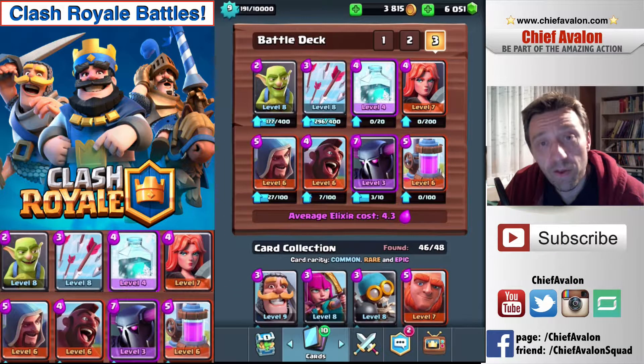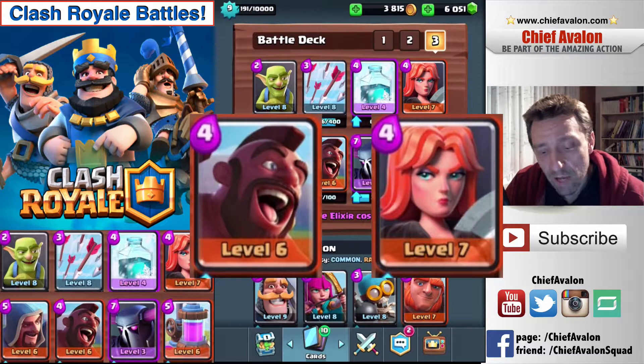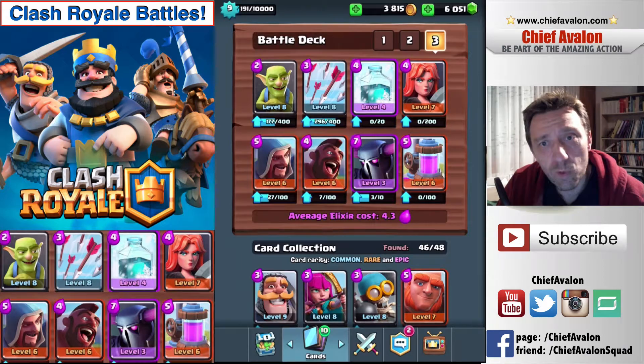The first attack force is the Pekka together with the wizard — the wizard will protect the Pekka's back — plus the freeze spell for additional damage time, and arrows to protect against minions on the attack. The second attack combination is the hog rider and the Valkyrie, which you may remember from my comeback deck video. The freeze spell, Valkyrie, and hog rider work really well together too.